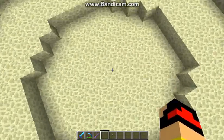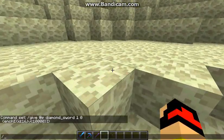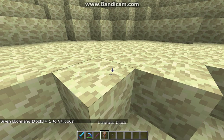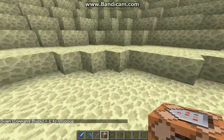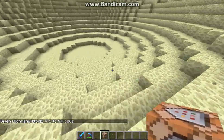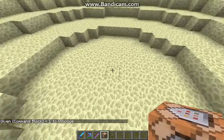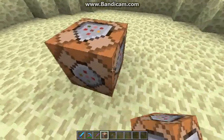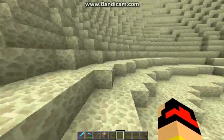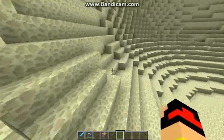What you have to do first is give yourself a command block. If you don't know how to do that, just pay close attention to the chat. Then you get your command block, go to your world, place the command block down, and then here's the command — study it, write it down.